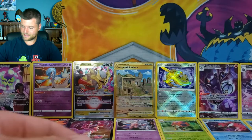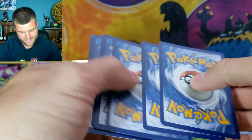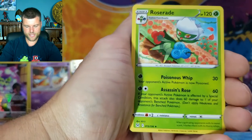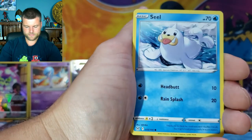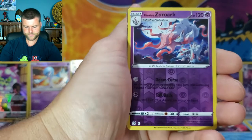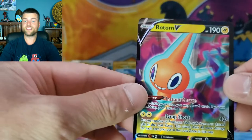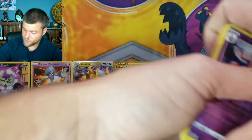I'm loving all the hits and so many different cards — there's lots of variety. Pack twenty-one: Energy, Roserade, Slugma, Electrike, Growlithe, Ducklett, Rockruff, Seel, Zeraora, Reverse Holo Zoroark, and Rotom V — a little smirk on that one. Another hit! That's 15 hits so far and it's amazing.